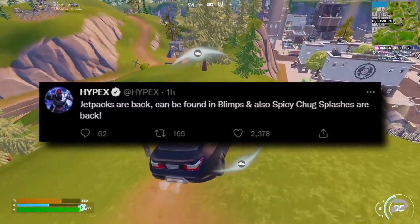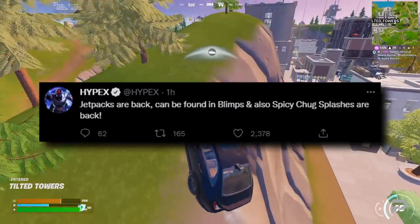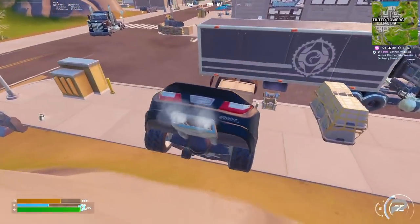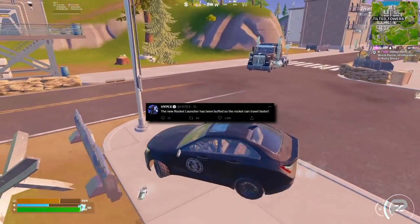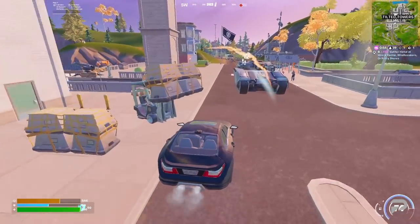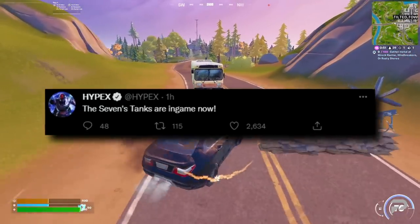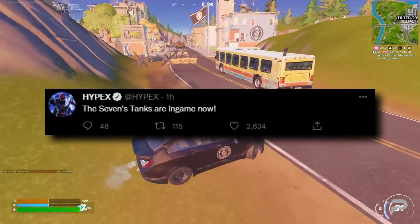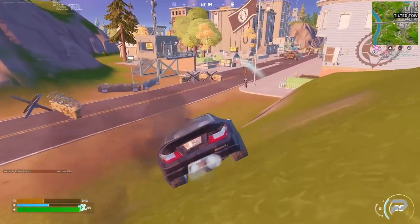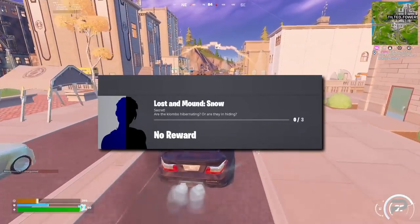As expected from the beginning of the season, the heavy sniper has now been unvaulted. Jetpacks are back and can be found in blimps. Spicy chug splashes also return this patch. The new rocket launcher has seen a buff, allowing rockets to move faster — a good thing since the weapon is meant for use on vehicles. The Seven's tanks are now in the game as areas flip from one faction to another.